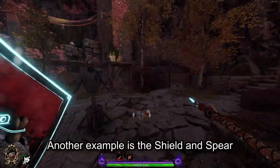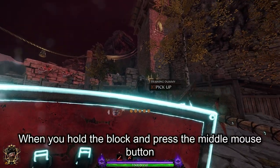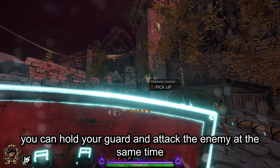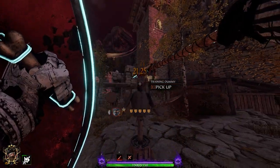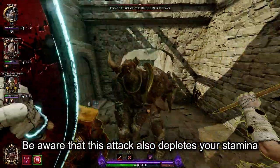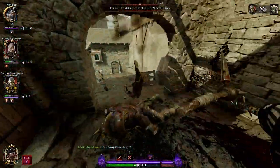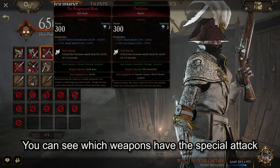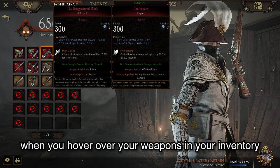Another example is the shield and spear. When you hold the block and press the middle mouse button, you can hold your guard and attack the enemy at the same time. Be aware that this attack also depletes your stamina. You can see which weapons have the special attack when you hover over your weapons in your inventory.